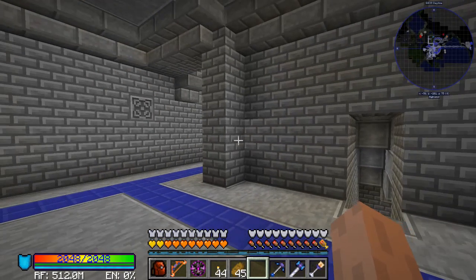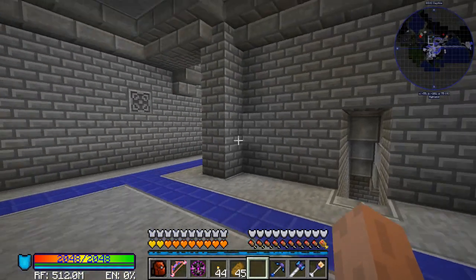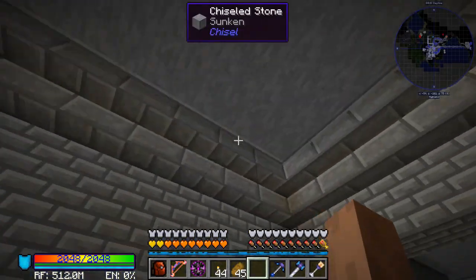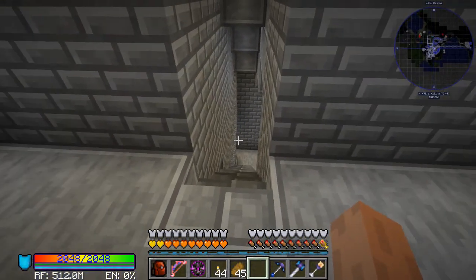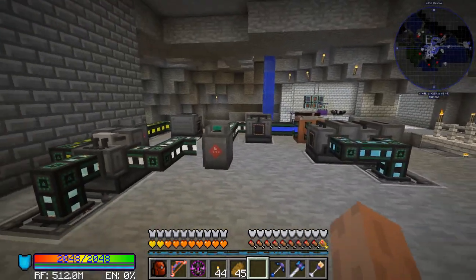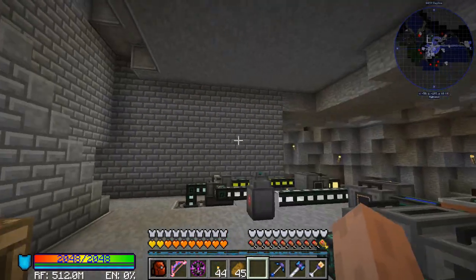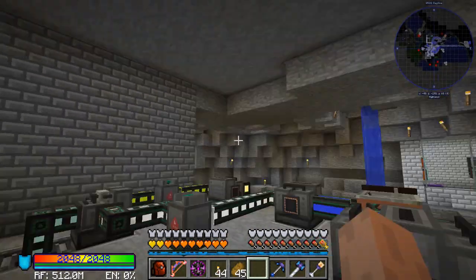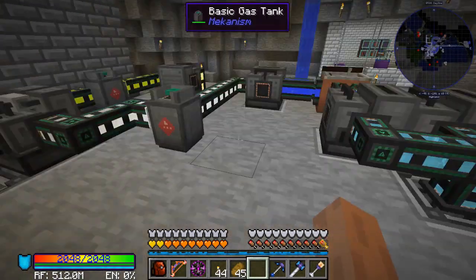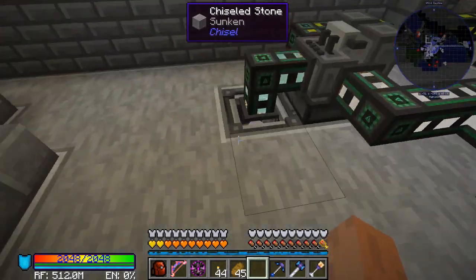Moving on now to the remade five times and four times ore area down here. You'll notice the tanks here are gone — those are upstairs as shown previously. The biggest change down here is that the cables are gone. All the piping, all the power cables that were just snaking up into the ceiling and up into the ore area up there — they are all gone now. They've now been put into quantum entangloporters here, and you'll see them sitting in the floor.